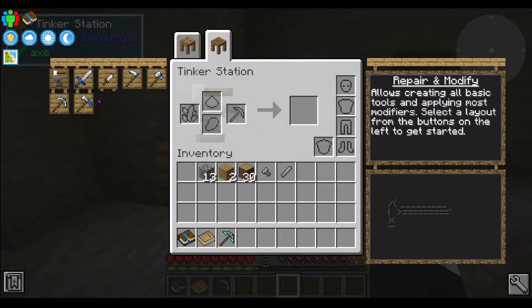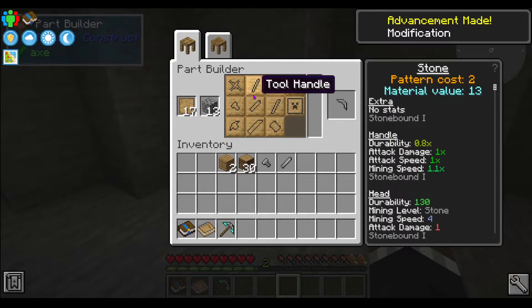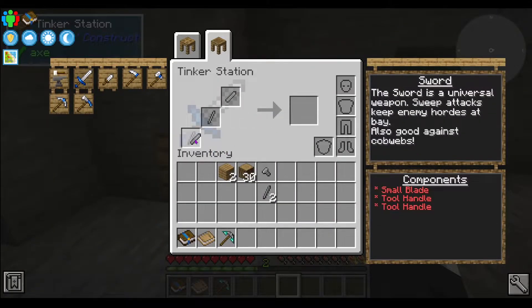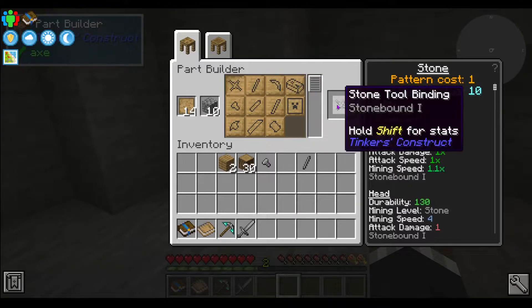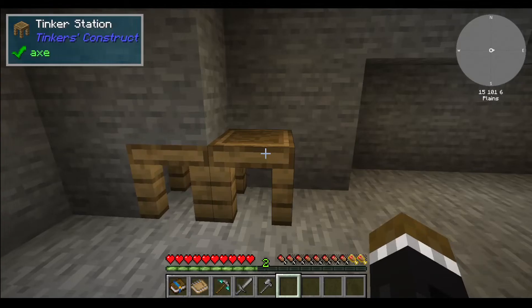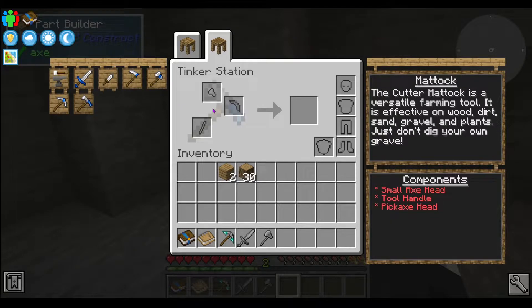So small blade — we can do two tool handles. We can make our sword, and then our axe would be the axe head we already have, so another tool handle and another binding. We can make the medic later — I don't think we need to do that right now.